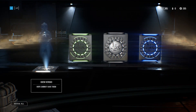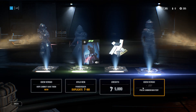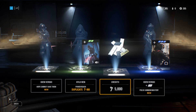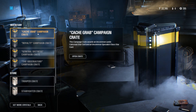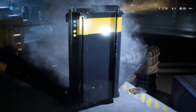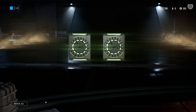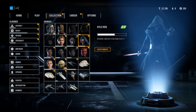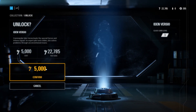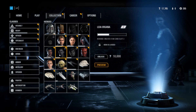These loot boxes contain both cosmetics and stat-boosting star cards that can significantly boost your strength in combat. Thankfully EA recently removed the ability to buy additional loot boxes with real money, because the game was basically pay-to-win. Unfortunately, the removal of microtransactions didn't make things much better — now you just rely on luck to determine how much of an advantage you receive, if any. EA has said they are working on changes to the progression system, but we're yet to see what those changes will be, so just be ready to accept that the game is not the most balanced thing on the planet.